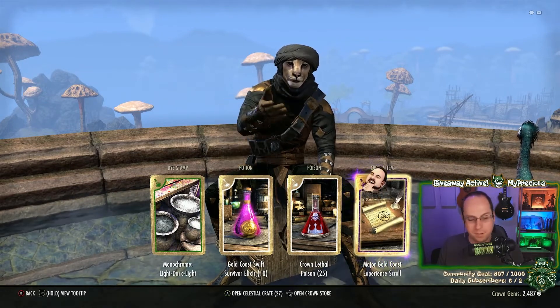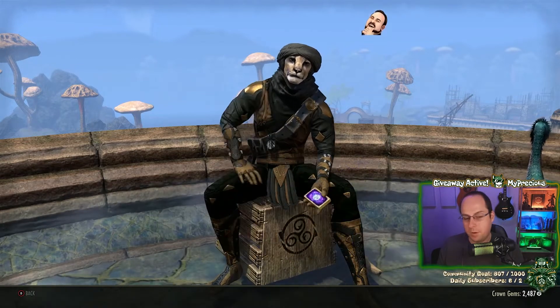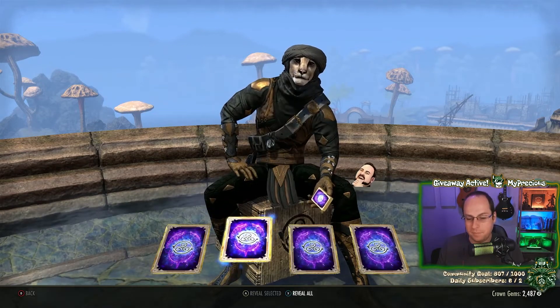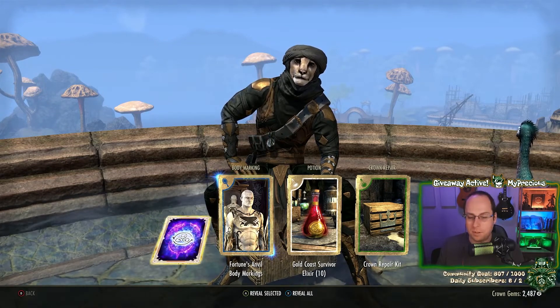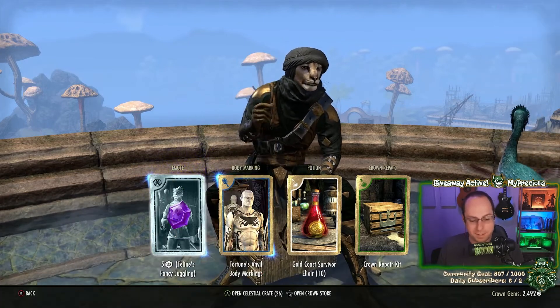We got an experience scroll and the same mount again — what's the chance of getting the exact same mount? That's kind of weird, it doesn't happen that often. Juniper coming in with 'my precious' for the second crown crate giveaway — for anyone that hasn't entered yet, 'my precious' is the keyword for the second 1500 crowns giveaway. We're getting so many doubles here.